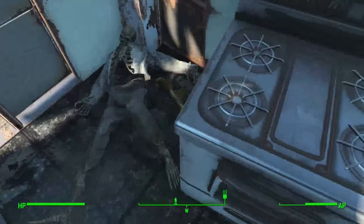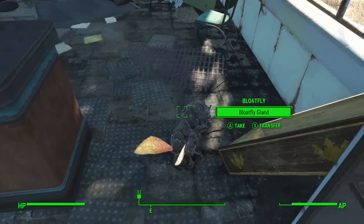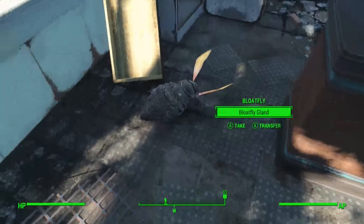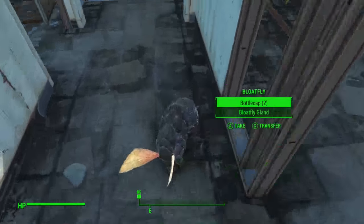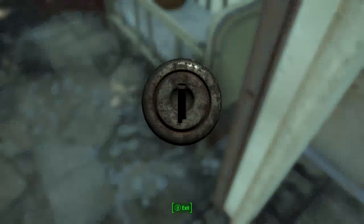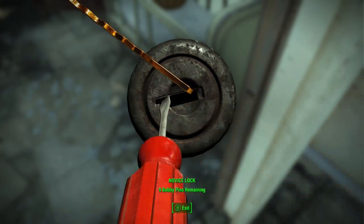There's another pipe pistol in this corner here if you didn't pick the one up previously. There's a bloat fly gland we're not initially interested in, but we will take it because acid is quite a good crafting component. Meat, bottle caps, and some more acid. Let's crack this safe.